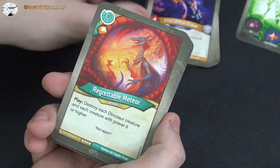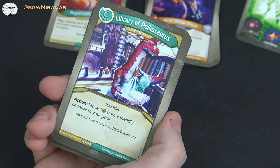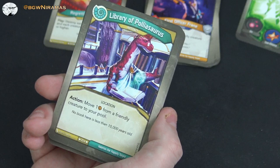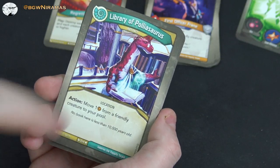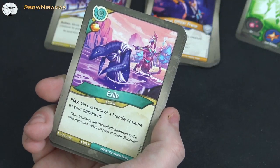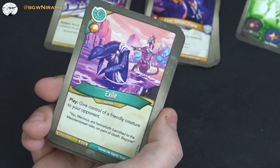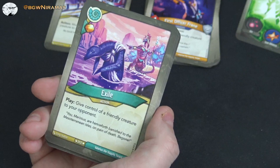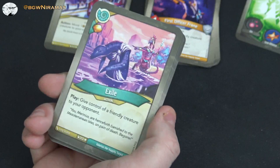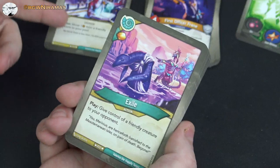Library of Polyasaurus — a location artifact: action, move one amber from a friendly creature to your pool. Really good especially with all those capture effects in this deck. Exile — haven't seen this before: free amber, play, give control of a friendly creature to your opponent. Why would you want that? Maybe if you had a creature like Brovnor that prevents neighbors from reaping — it would be fun to give that to your opponent.